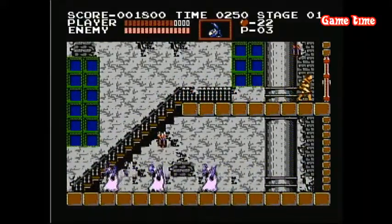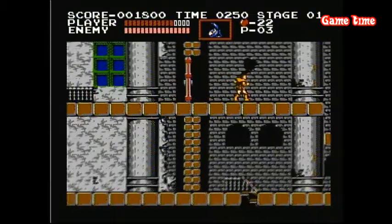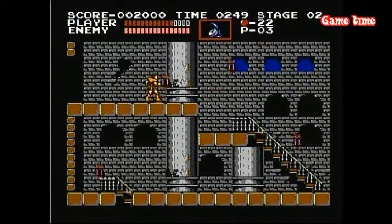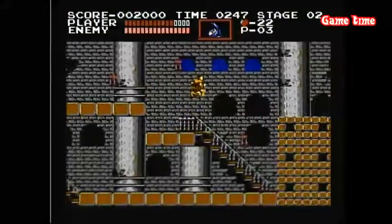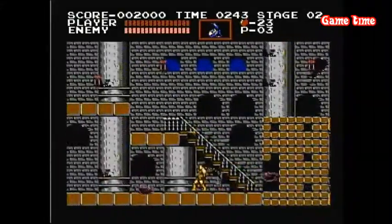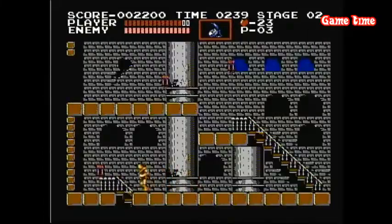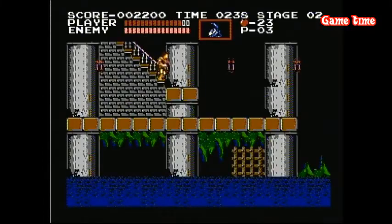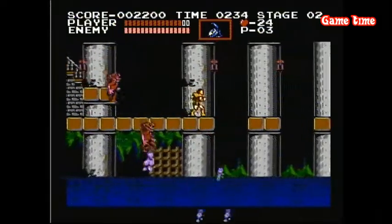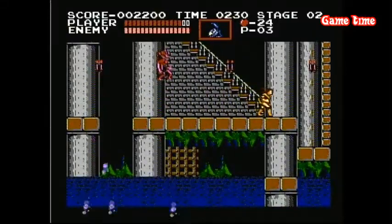It's my favorite series of all time. I want to do an episode on Symphony of the Night sometime. So let's head over to the next area here. Every level has three stages, so once you get to the end of the third stage of a level, you fight the boss. In this case it's going to be the big bat when we get there. There are little bats here too — head down, head up the stairs.